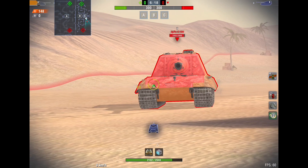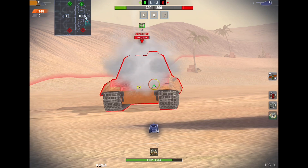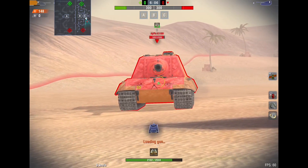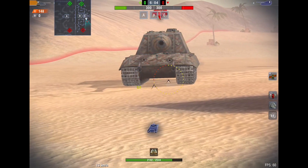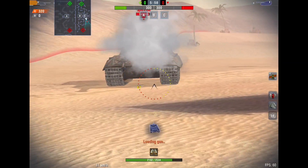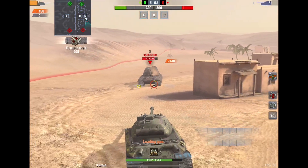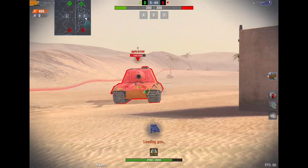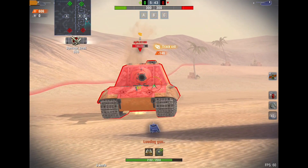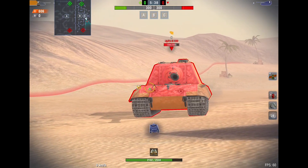Looking at the exact same replay — the thickest part of the armor does zero damage because shrapnel cannot penetrate anything. However, when we shoot underneath the tank, the shrapnel is able to travel upward where the armor is the weakest. The bottom part of the tank has like 20 millimeters on most tanks, therefore you're going to be doing a lot of damage.